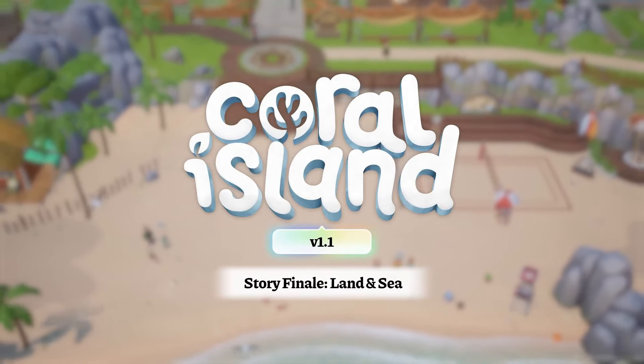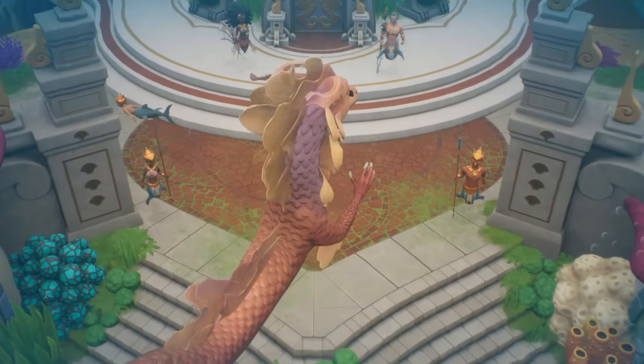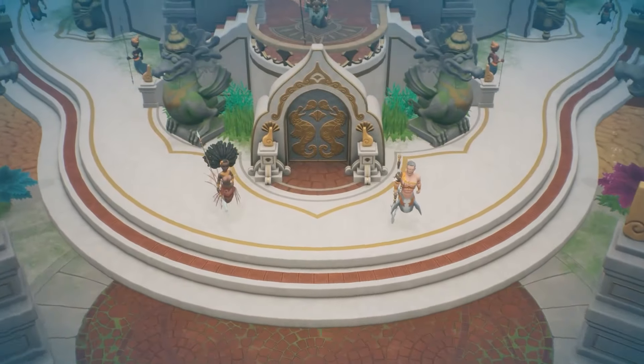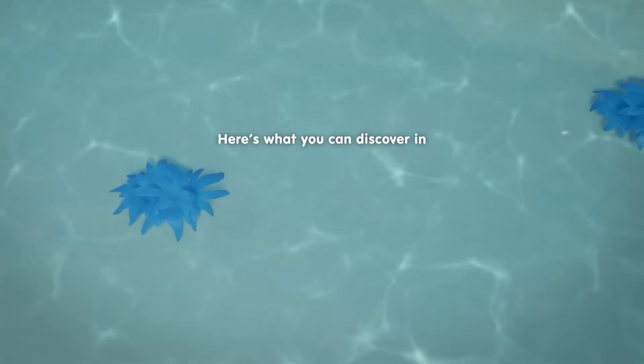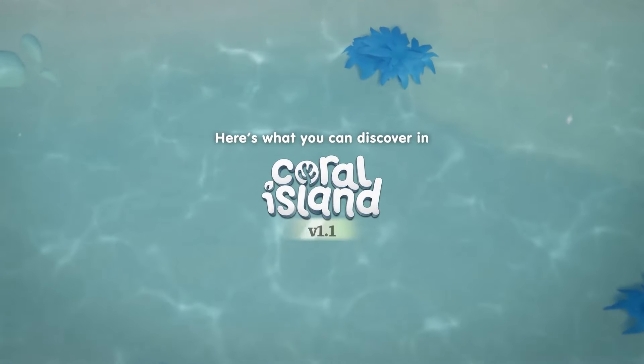The Story Finale Land and Sea Update is out now for Coral Island, offering so much for new and returning players to experience. Here's a look at what you can expect for this new chapter in your island life.